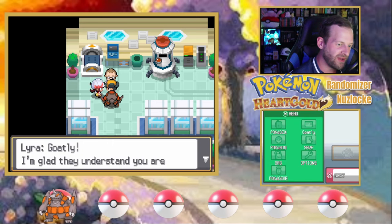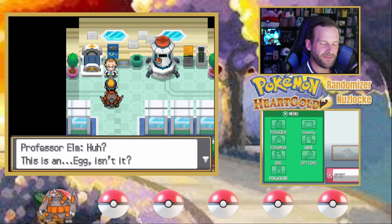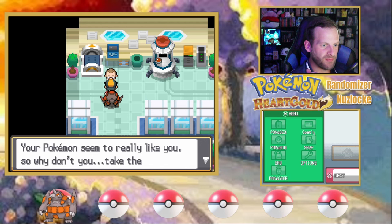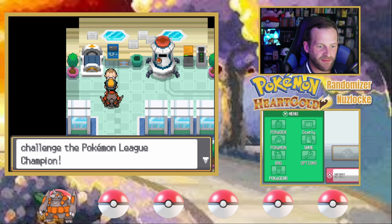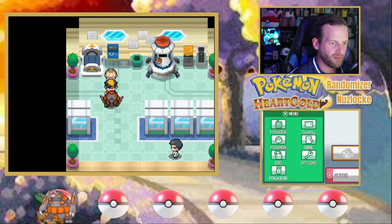Go find that red-haired kid named Syndrome. The egg goes to Professor Elm — you enjoy that, buddy. I'm going to go grab some Pokeballs and head out on my adventure and start my true Nuzlocke challenge.